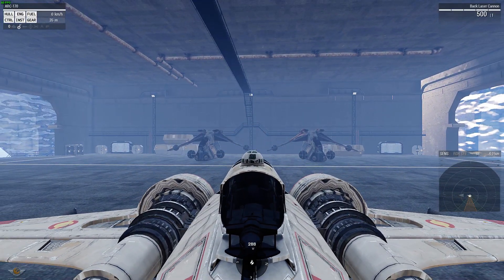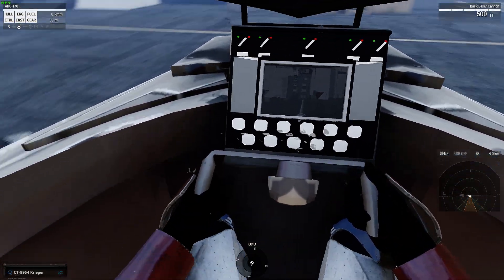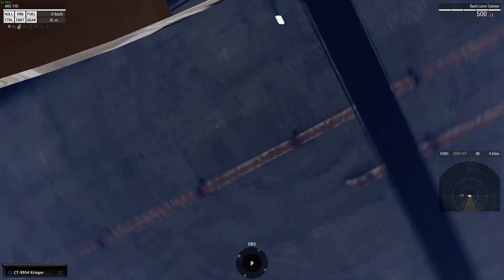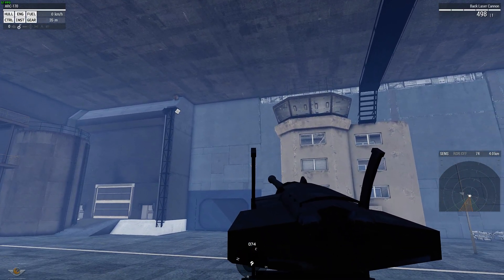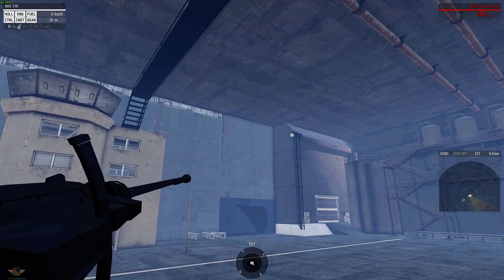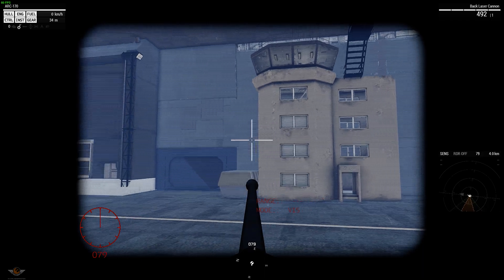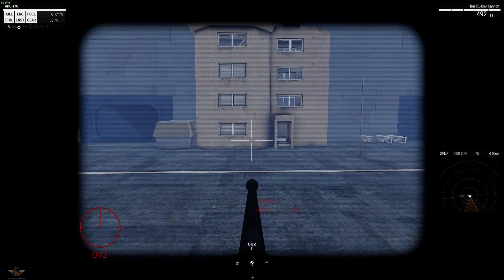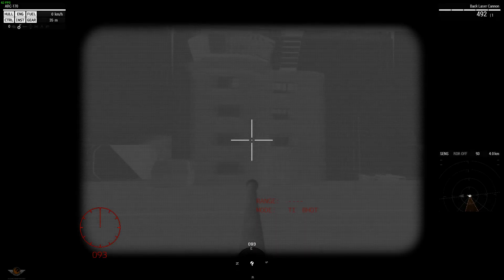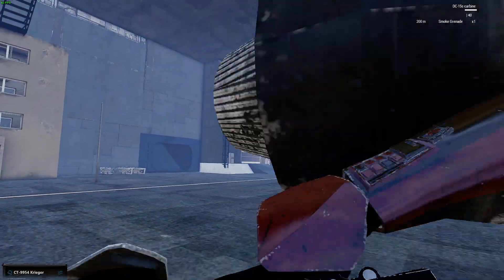Welcome to the rear gunner seat. As you can see, it's thermal imaging once again. It's a very basic seat back here, but there's a pretty good gun at the back. It's very responsive. You've got thermal imaging and you can zoom in if you need to — different types of vision. That's probably all I can show you with the back turret. There's not much to it; you're a rear gunner, that's what you do.